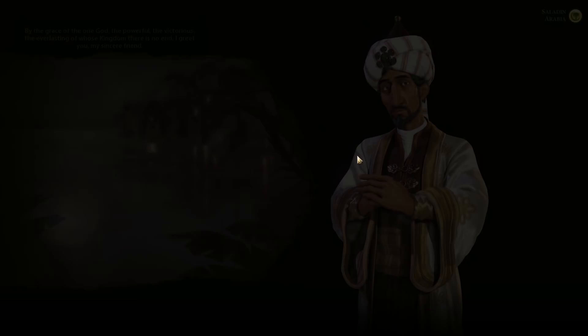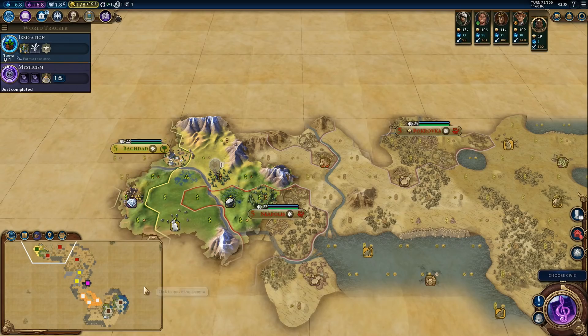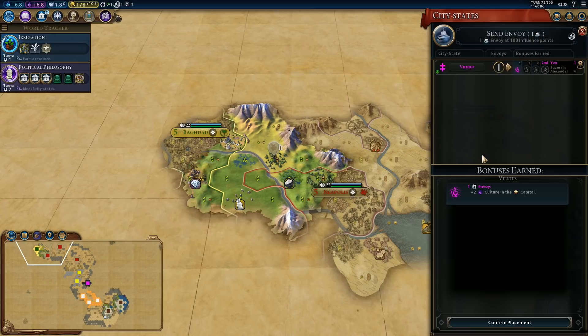We finished mysticism and found Arabia — good to know. It looks like we have to finish political philosophy the hard way. We technically need two more city-states — it was just bad luck.